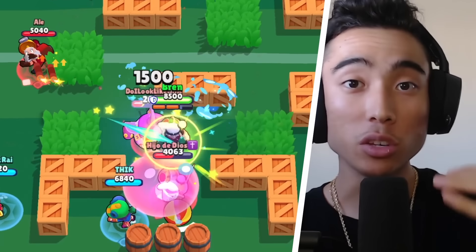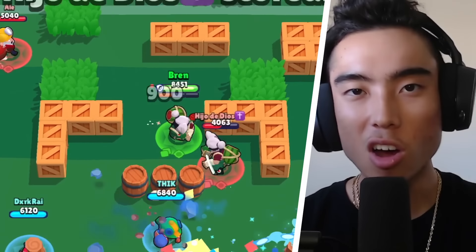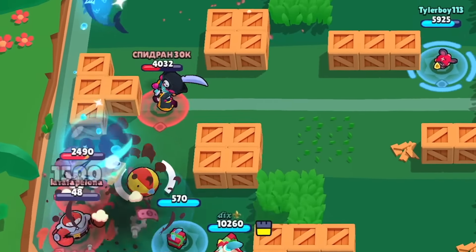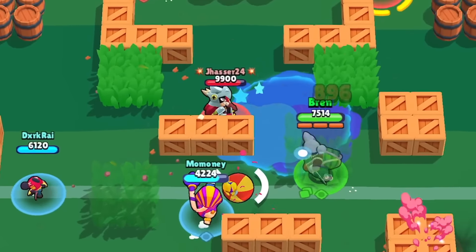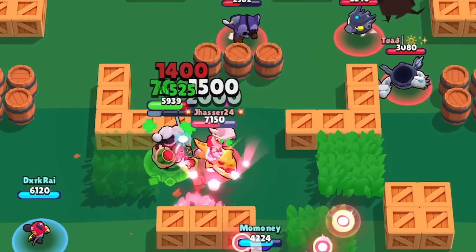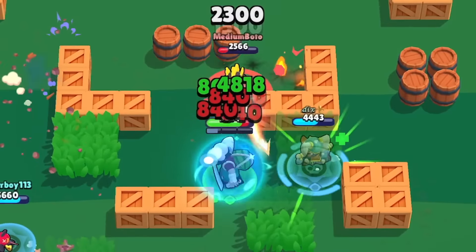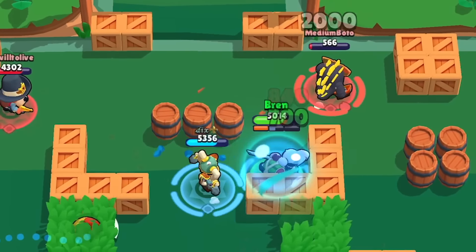To counter Kenji when using this gadget, just bait out all of his gadgets early on in the match. If you can get Kenji to waste all of his gadgets at the beginning to middle of the match, by the middle to end when the game could be going down to the wire, he won't have any gadgets to use to keep him alive. This will make it easier to take him down since he won't have any heals to save him.